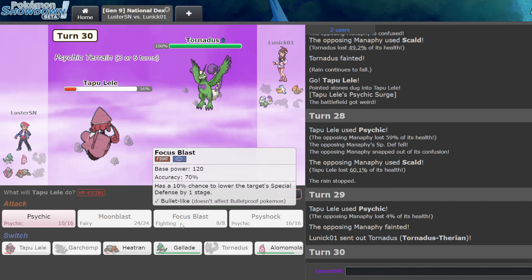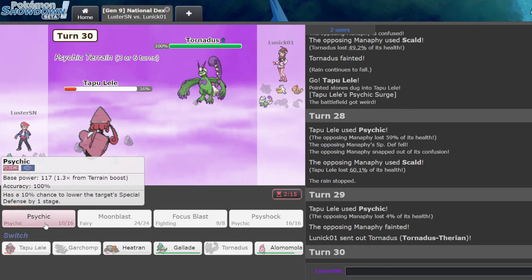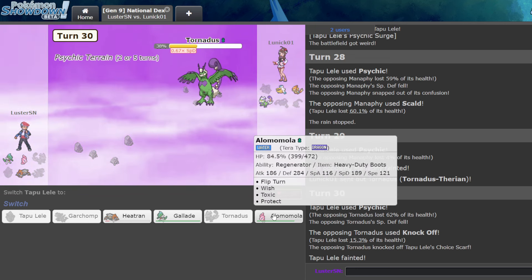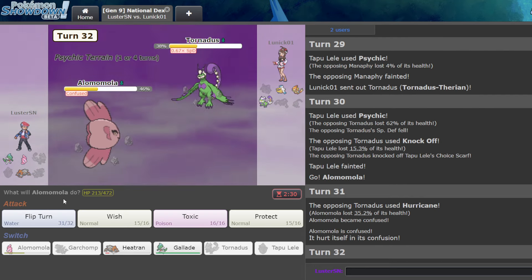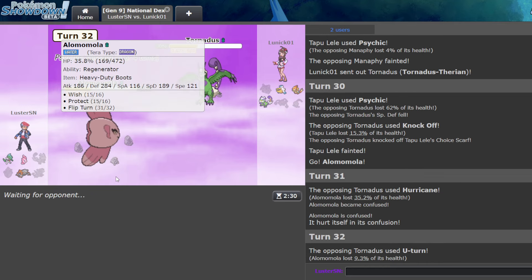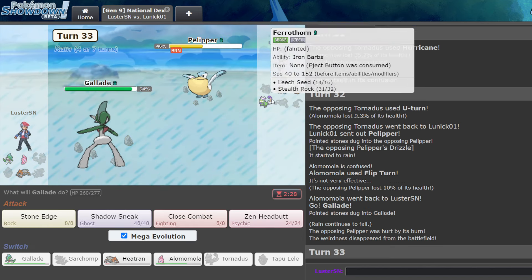Do I Psychic here and then go Gallade? I might have lost because I took damage there — I didn't think I would have to. I might have to dodge Hurricane now... no, I don't. I go U and click Flip Turn. That's the one way I lose — I need to break through, because I need Flip Turn damage for Shadow Sneak to kill this. Come on. Okay, they go — I need to break through this turn. Okay, we did. Let's go U. Let's click Zen Headbutt.